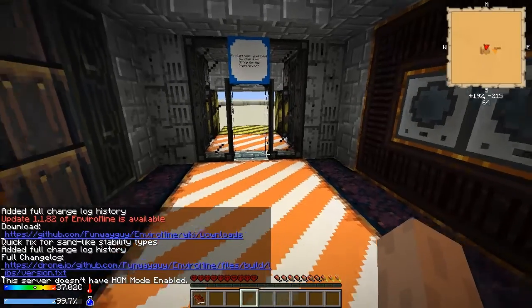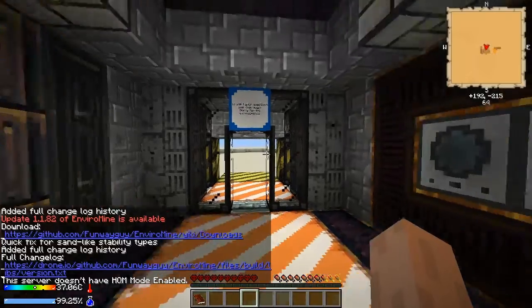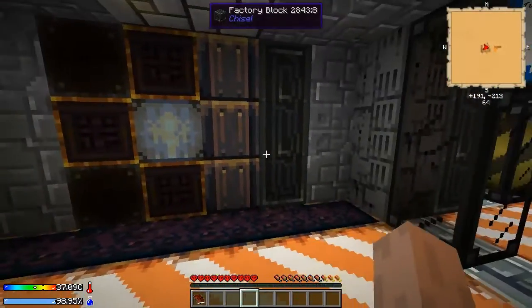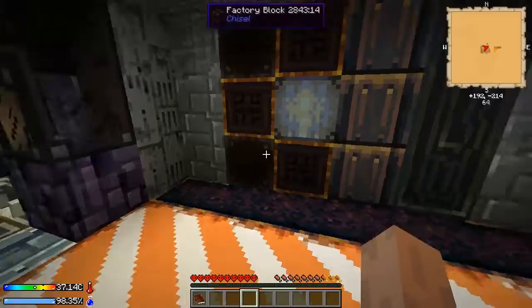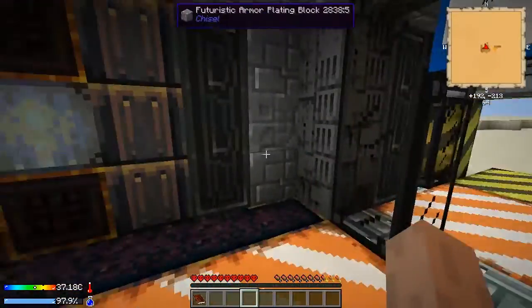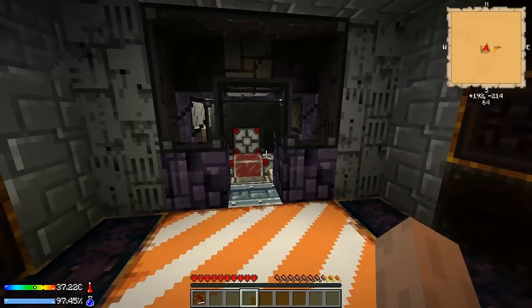Hello, DrBad here, and I am on a new map with some mods. This mod pack is called Crash Landing. It's made by Iskander, if I said that right. He compiled this mod. Its main mods, I think, are EnviroMine and AxelioCraft, I think is what it's called.